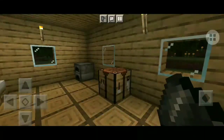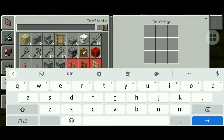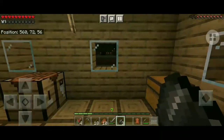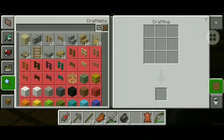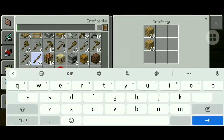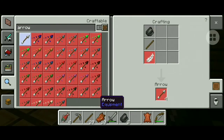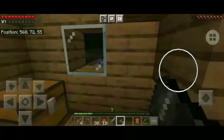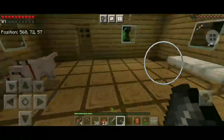Let me make some arrows. I think I need some sticks — stick, stick, stick, stick. Now what else do I need? Feathers! The third important ingredient is feathers, and you can see these animals full of feathers going there.